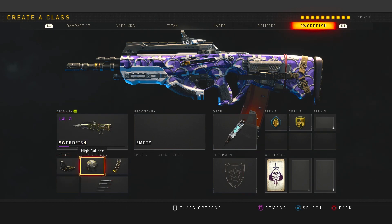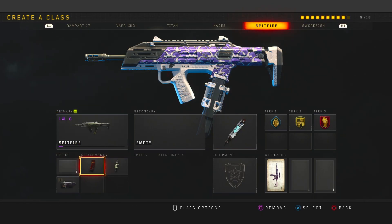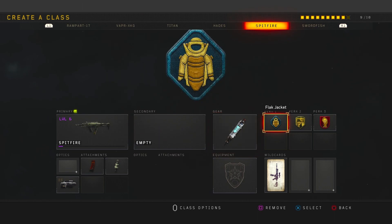Last but not least, the tenth class setup: the Swordfish. We have Reflex, High Caliber to increase headshot damage, Hybrid Mags for extra ammo and faster reloads, and the Operator Mod. The Operator Mod adds one more bullet to the burst fire — so instead of three bullets, it fires four. That thing is a cheat code. Honorable mention: the Spitfire, one of the fastest TTKs in BO4. It has Extended Mag, Fast Mags, and Laser — though I'd swap Laser for FMJ to shoot through walls. Stem Shot, Flak Jacket, Dexterity, and Dead Silence complete it.